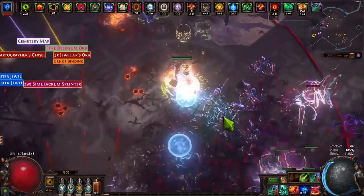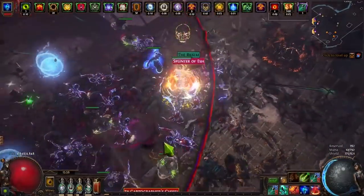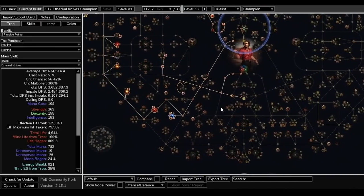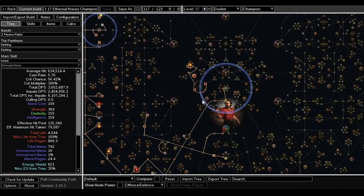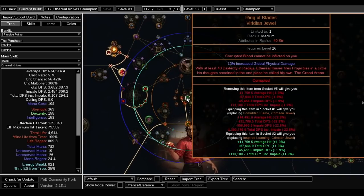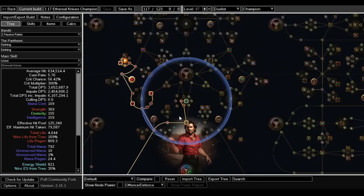Now a quick look at Path of Building. You need one Ring of Blaze jewel — that's how you fire Ethereal Knives projectiles in a circle, so you just right-click without needing to aim. Get one with Corrupted Blood immunity if you want. It was about 10 chaos since nobody plays Ethereal Knives.